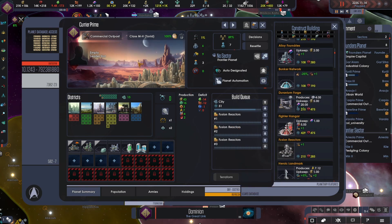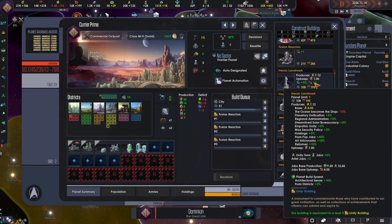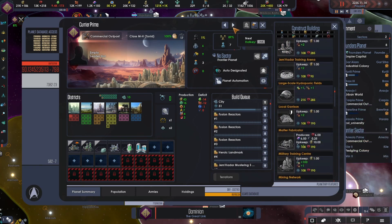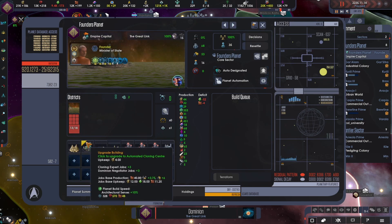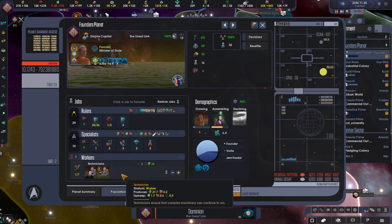Add in the fusion reactors, because you're a commercial one. And then let's fill you out with the Heroic Landmark, the Mustering Square, and the Training Arena. That looks good. I could give you another upgrade — that would be another cloning expert. I think that's good, because we have a Vorta here who's just a lowly worker anyway.